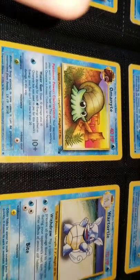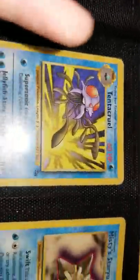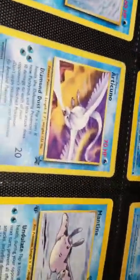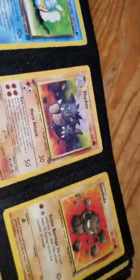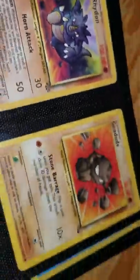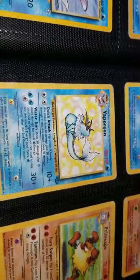Golduck. Zubat. Horsea. Koffing. Psyduck. Horsea. Omanyte. Wartortle. Seel. Tentacruel. Misty's Staryu. Shellder. Omanyte — first edition. Mantine. Psyduck. Psyduck. Psyduck. Articuno. Mantine — first edition. Cloyster. Psyduck. Staryu. Dark Wartortle. Then Rhydon, which is actually the first Pokemon ever made. Rhydon was the first Pokemon before any of the others — it was the first one that was real.